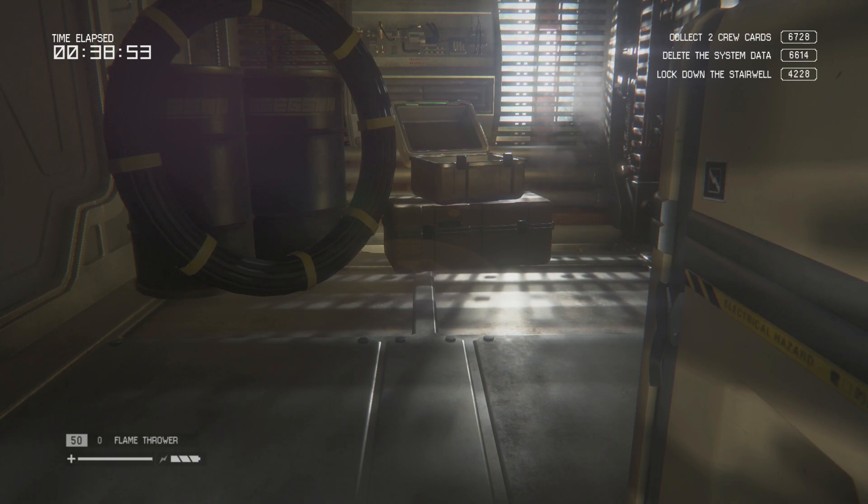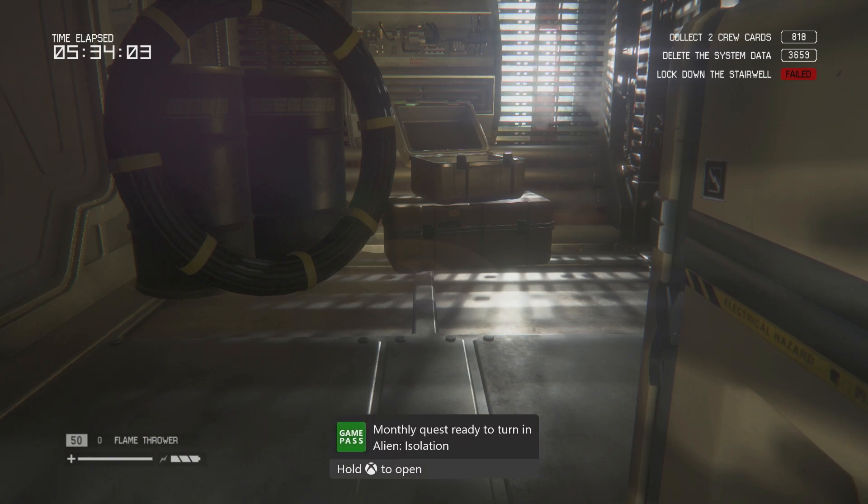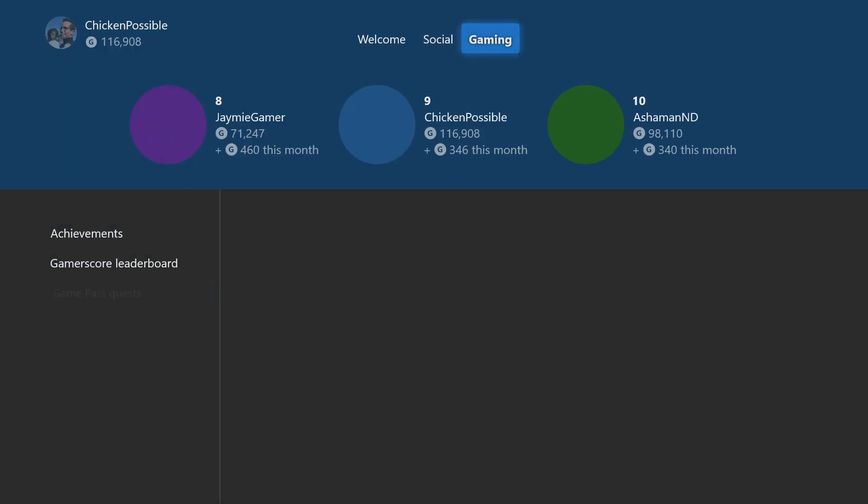All we're gonna do is just sit here and wait for five minutes. I'm gonna fast forward a little bit because there's no need to watch me sit here for five minutes. I've never had this fail, so it seems to be a perfect hiding spot. As soon as the five minutes have passed, you should immediately unlock the Game Pass quest — just hold down the Xbox button to turn that in and grab those 75 rewards points.